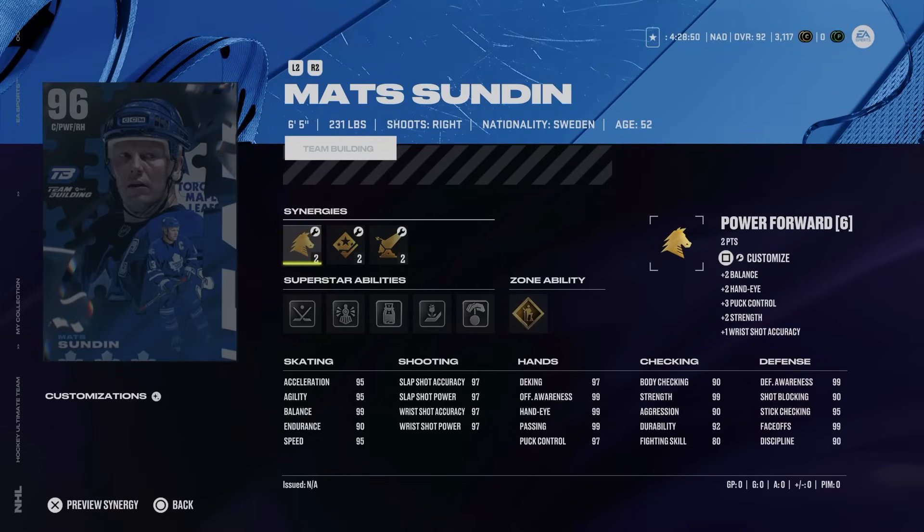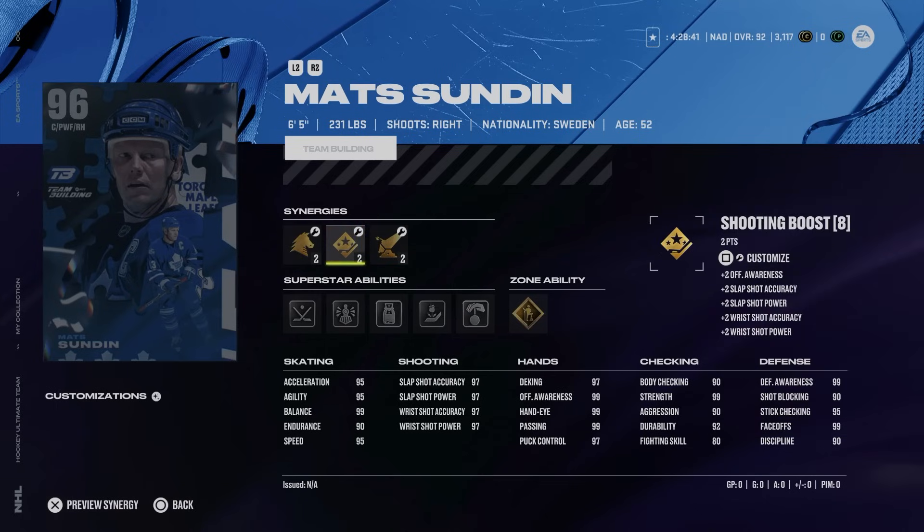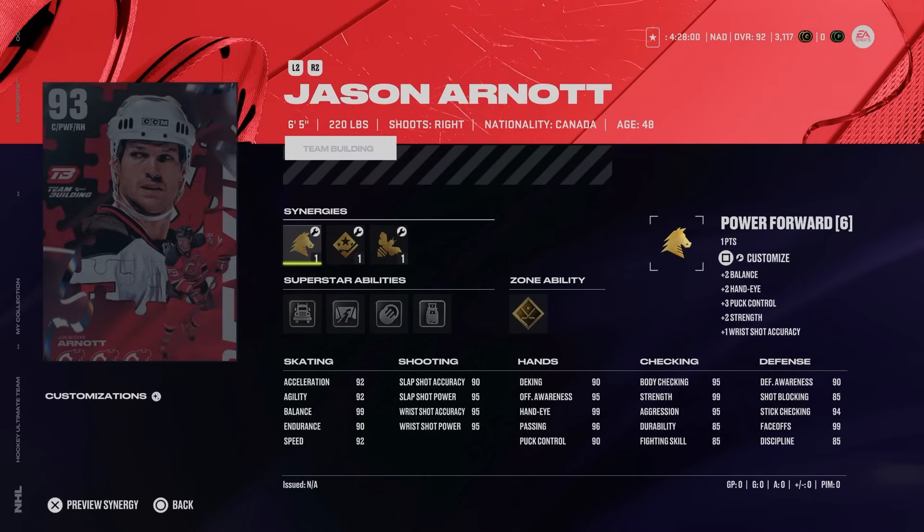Coming in at number two is the 96 Matt Sundin — six foot five, 231, one of the biggest cards in the game. He's got sniper, two-way, and power forward synergies, as well as speed boost and accelerator boost in the middle slot, so you can get Matt Sundin to 97 speed. He's also got defensive playmaking and checking boost to help his body checking. Gold born leader is still a very good ability because hits count for born leader to boost your players' endurance and stamina. He's got puck on a string, back ambush, and silver quick draw, meaning you can beat almost every tie-up. Unstoppable force is also a great ability on Sundin.